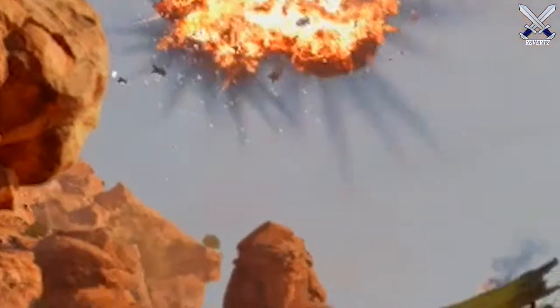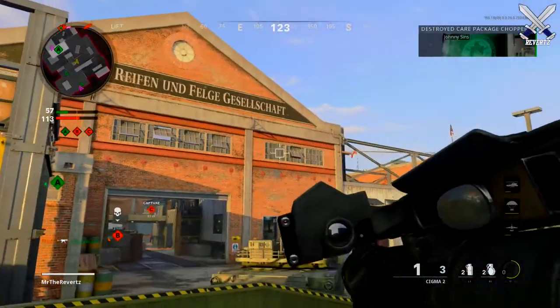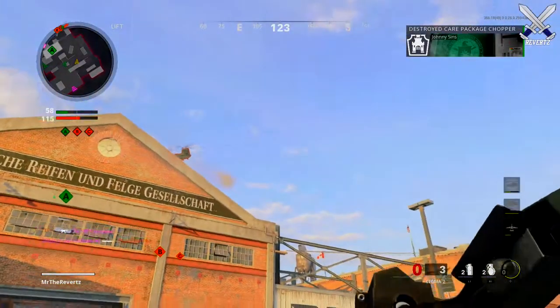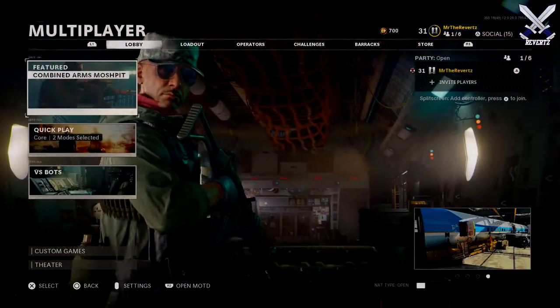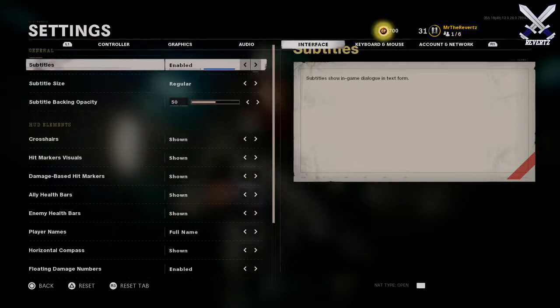I recommend having at least one or two players on your team using a rocket launcher, because right now the game defaults a care package to anybody who gets the game. Since it's still pretty fresh and new, there are going to be a ton of care packages being called in, so be ready. You can also toggle on subtitles to give you a better indicator for when the enemy team has called in a care package.